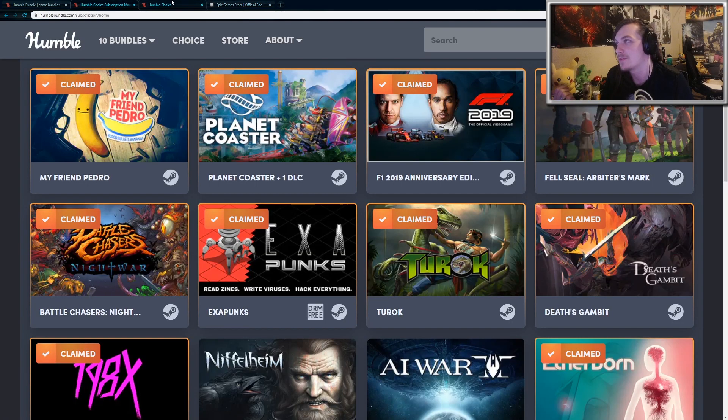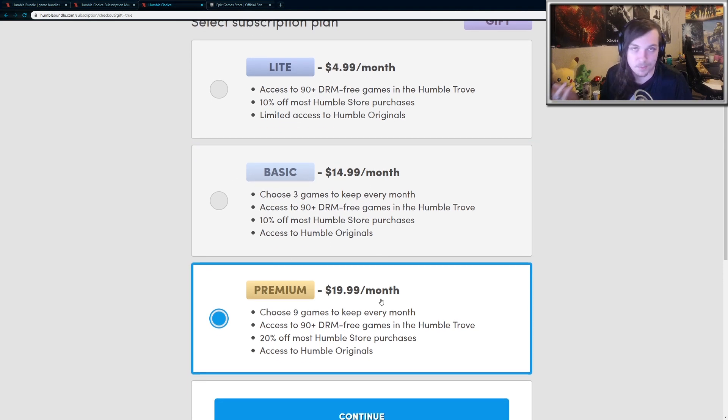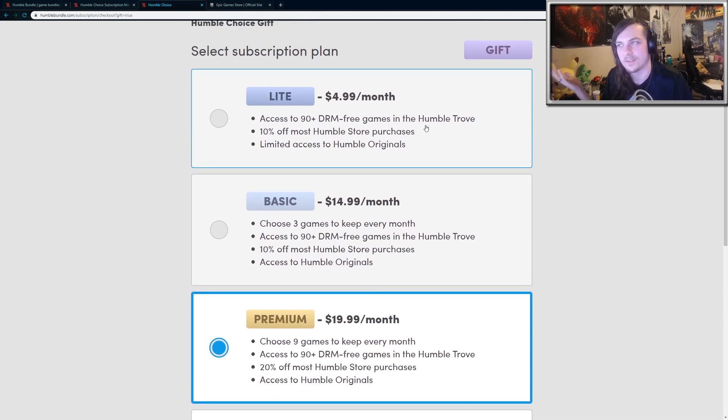Going back to the Humble Choice, it is a little expensive. You can get three games for $15 or nine games for $20. Those are the two plans. There's also a light plan, but you don't get anything with it, so I don't really understand why that's even there.